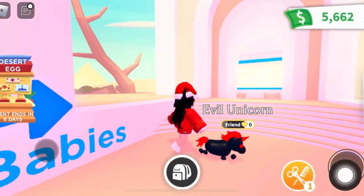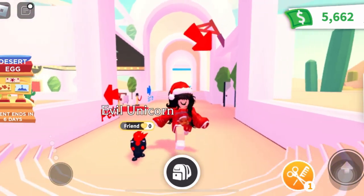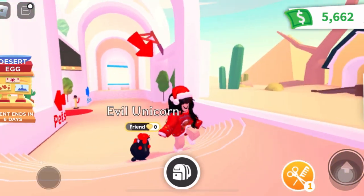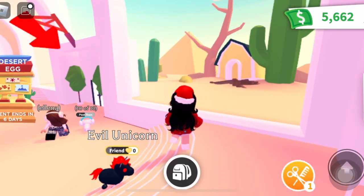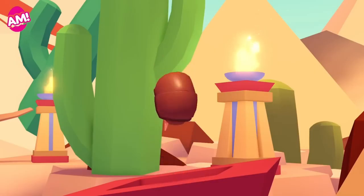Hey guys! Welcome back to my channel. In today's video, y'all may or may not know about the new desert egg — it just came out today and I want to show y'all all the new pets. This is how the egg looks: it has 12 new pets. The first one is an armadillo, which is a common.